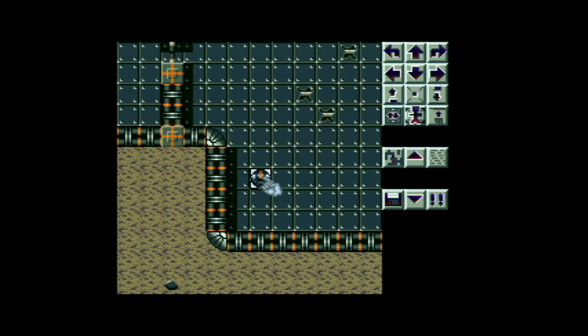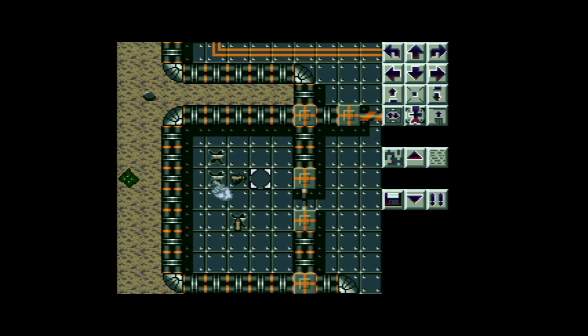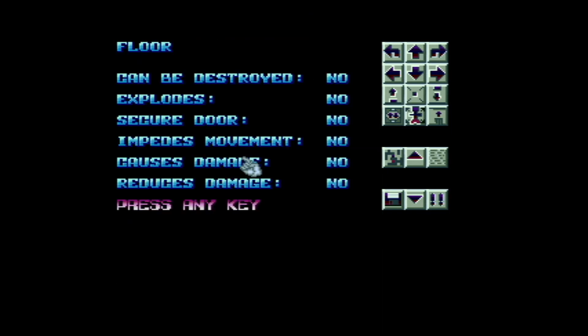If we deselect the character with a right click, it then allows us to scroll around. And if we select a tile, it will tell us what that tile is. I'm selecting an empty tile here — it can be destroyed: no; explodes: no; and it tells us it's floor.